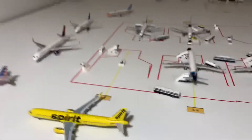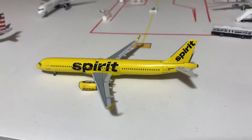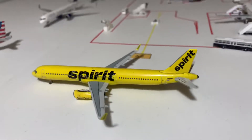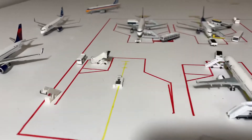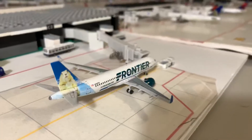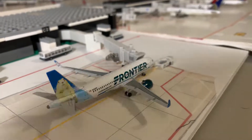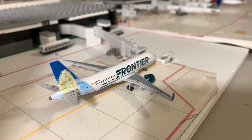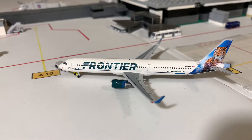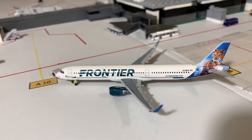Now moving back to our taxiway by the hard stands. First up is a Spirit Airbus A321, number four for departure to Atlantic City, heading out right after the Delta. Then moving down the line to our B concourse: just ready to board is a Frontier Airbus A320 Neo, Poppy the Prairie Dog livery — this aircraft will be headed to Raleigh-Durham. Just pushing back out of gate Alpha-10 is a Frontier Airbus A321, heading to Denver, Colorado.